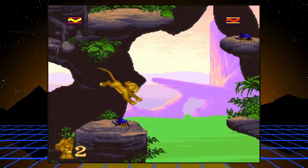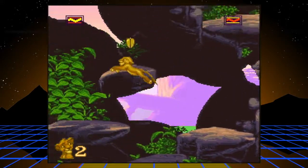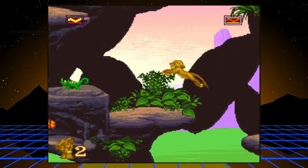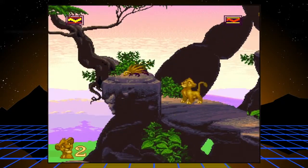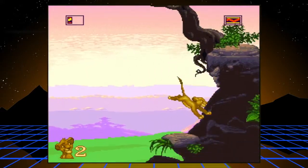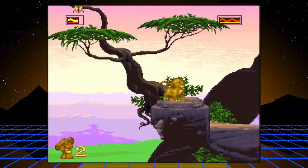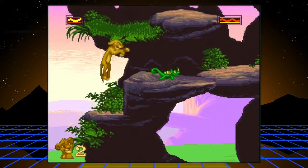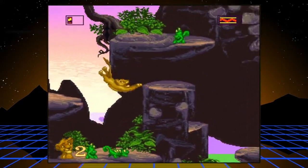Most of these enemies can be destroyed by jumping on them. This game pretty much has two segments: you have young Simba and adult Simba. Young Simba is mostly about platforming and jumping on enemies' heads. Adult Simba is more about slashing enemies and throwing them — it's kind of a totally different game really. It almost feels like a sequel.